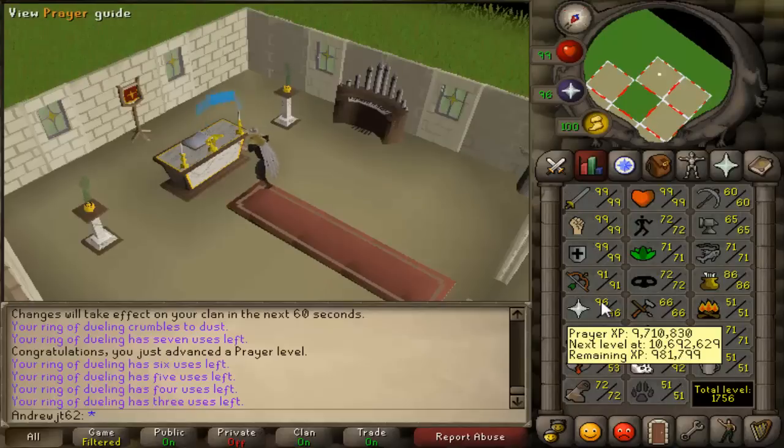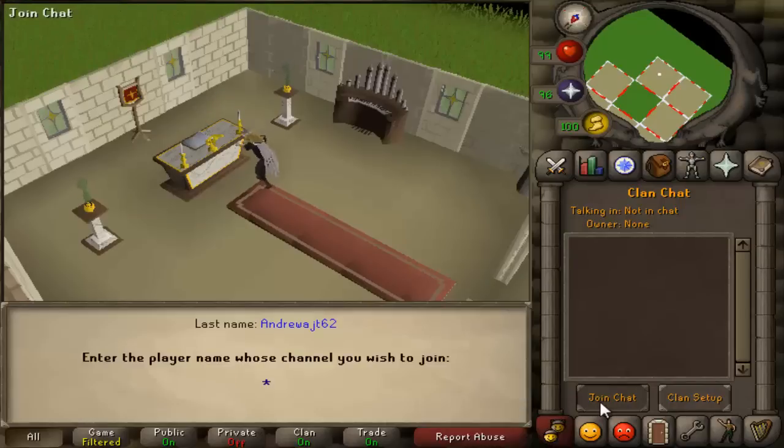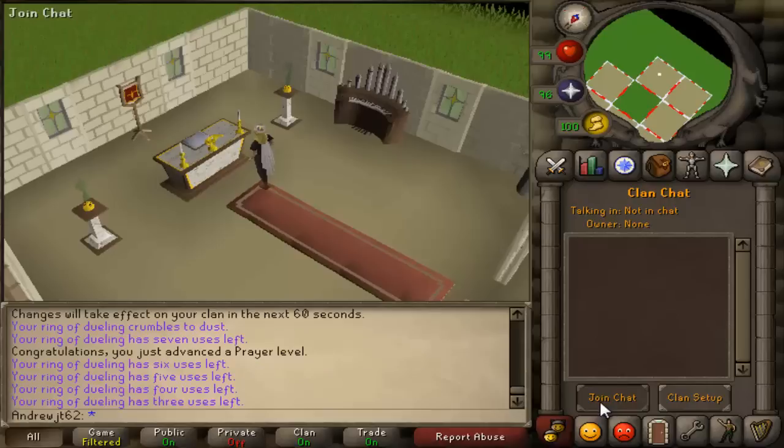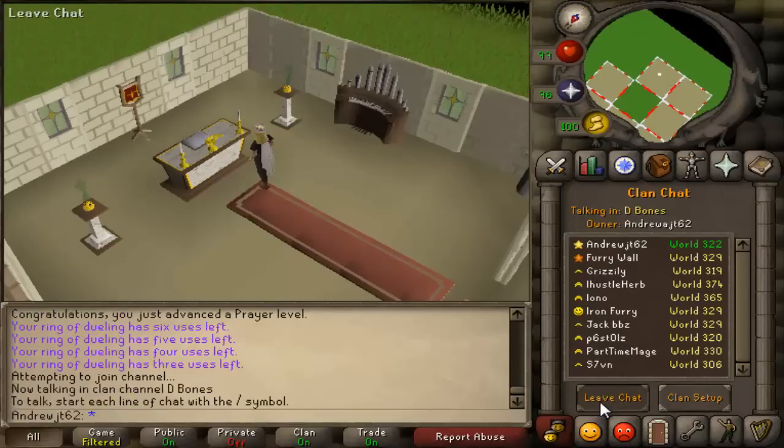If any of you guys are high level and want to try God Wars with me, let me know. Also, the clan chat is getting very big again. AndrewAJT62 is the clan chat — same as my YouTube name, not the same as my main RuneScape name. Just look at my YouTube name, copy that into the join clan chat and you'll be in it. We've got a lot of people in here right now, a lot of regulars and a lot of new members, so it's all good.